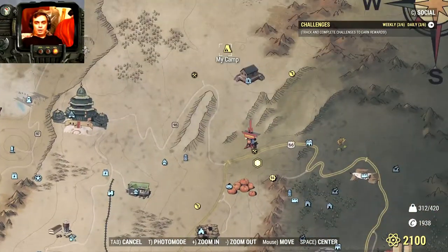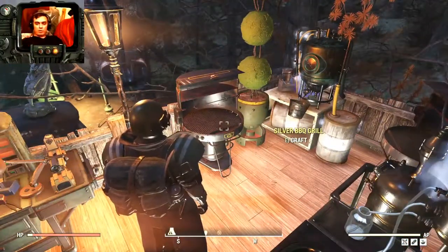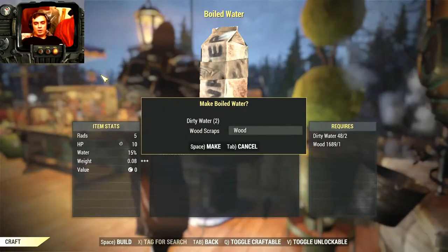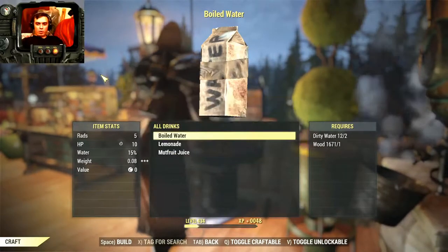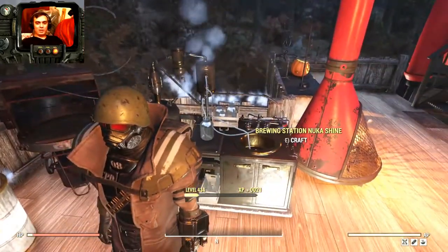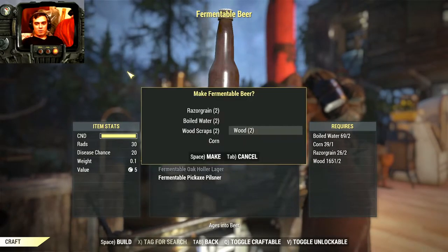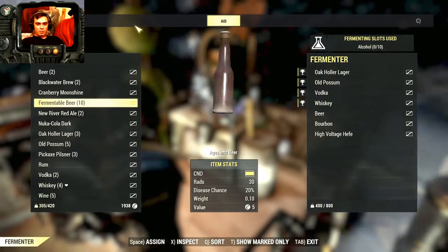Afterwards, you simply go back to your camp. Once you're at your camp, you will need a food crafting station, then you will need the brewing station, and then you will need the fermenter. We'll start with the food station — over here, go to the water section and get your boiled water. I have plenty of water. So, once you get that done, navigate to the beers section and ferment beer. You need 10 — 1, 2, 3, 4, 5, 6, 7, 8, 9, 10. Once you've made those, navigate to the fermenter and put the beer inside.